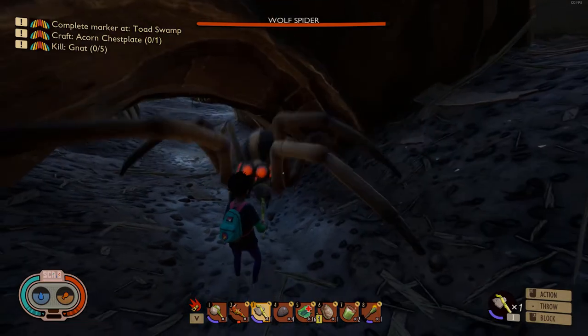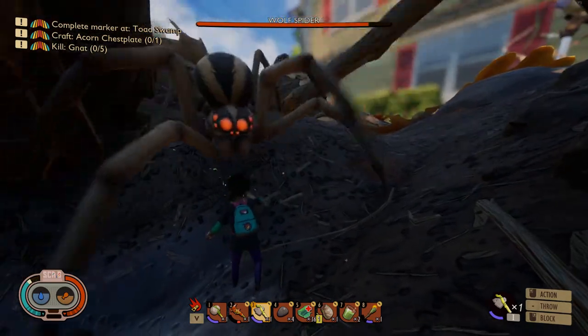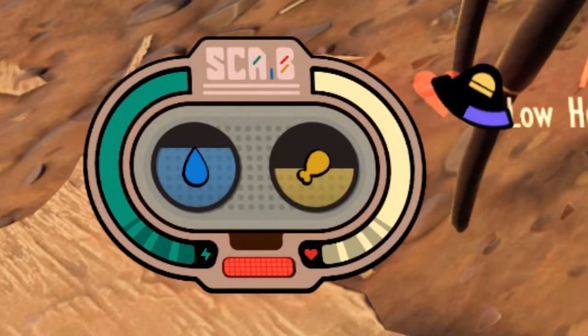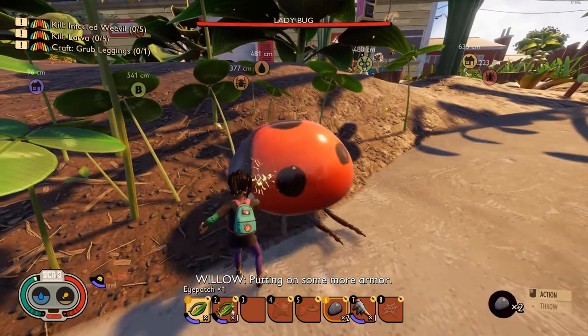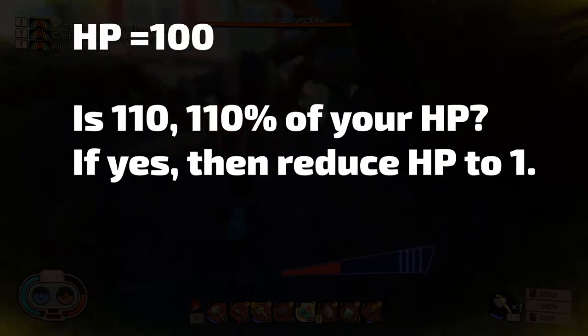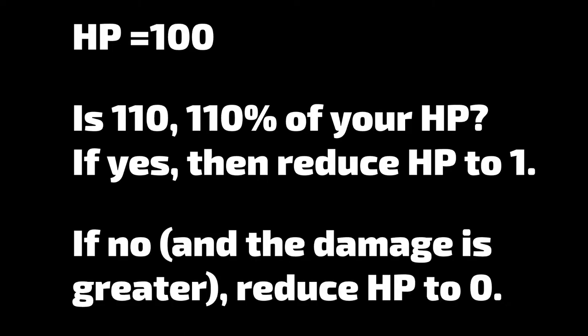This was happening before the October patch but I didn't get around to testing it properly. First, I thought the game had a one-shot protection mechanic, which I'm pretty sure leaves you with one HP — hidden by the black outline of the UI and the health bar. So I tested this on a ladybug and got flat-out destroyed in a single hit, so there can't be any one-hit protection — unless it's on a marginal basis, like if you took 110 points of damage, the game tests whether 110 is equal to or less than 110% of your HP, and if true it saves you by reducing your HP to one. If you took 111 or more, you'd fall outside the safety net and your HP would be set to zero.